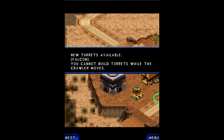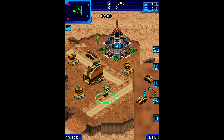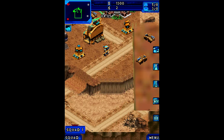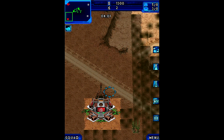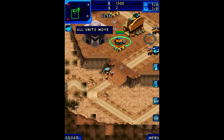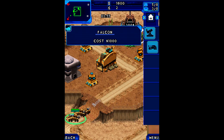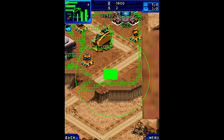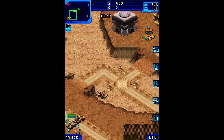New turrets available — Falcon. You cannot build turrets while the crawler moves. So let's assign you to squad one and have all of our units move over here if possible. All units move — awesome. Let's get some additional income here. And in the meantime, I guess we can build maybe some more turrets, because we apparently have a lot of slots left. So let's place one down here — not quite what I wanted to do, but I'm okay with that.